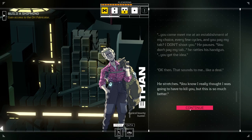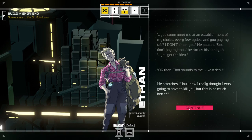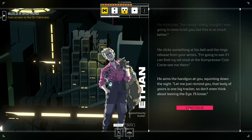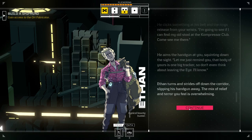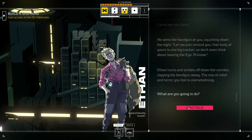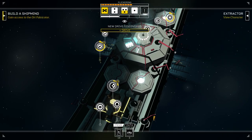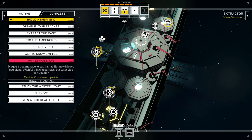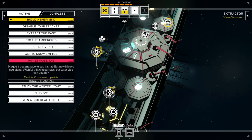'We can work this out.' 'I don't see much in the way of assets in your possession.' 'Shame to come all the way out here just to head back to SNR right away.' 'I was trying to disable that tracker.' Ethan muses: 'What's the rush here? Here we are in one of the most lawless joints in the surrogate systems.' He turns you to face him: 'You and me — we make a little agreement. You run or leave or try to abandon the eye? I shoot you. But you come meet me at an establishment of my choice every few cycles and you pay my tab? I don't shoot you. You don't pay my tab?' He rattles his handgun. The rings release from your wrists. 'I'm going to go find my old stool at the Compressor Club. Come see me there. That body of yours is one big tracker, so don't even think about leaving the eye.'